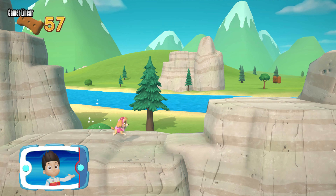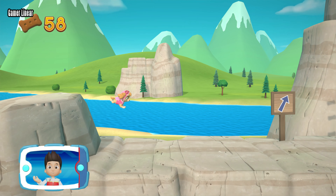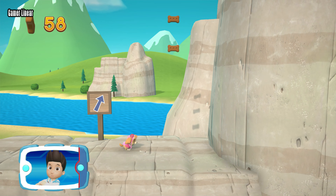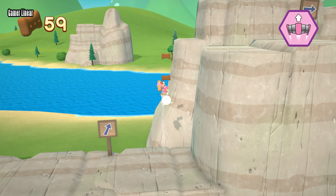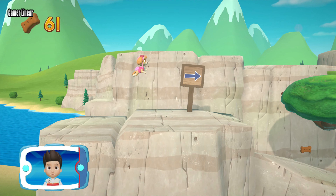Marshall is on the train up ahead. Help Skye give him the special flying splint so he can help the eagle. Pick the pup ability that you should use. Find all the pup treats — great job!